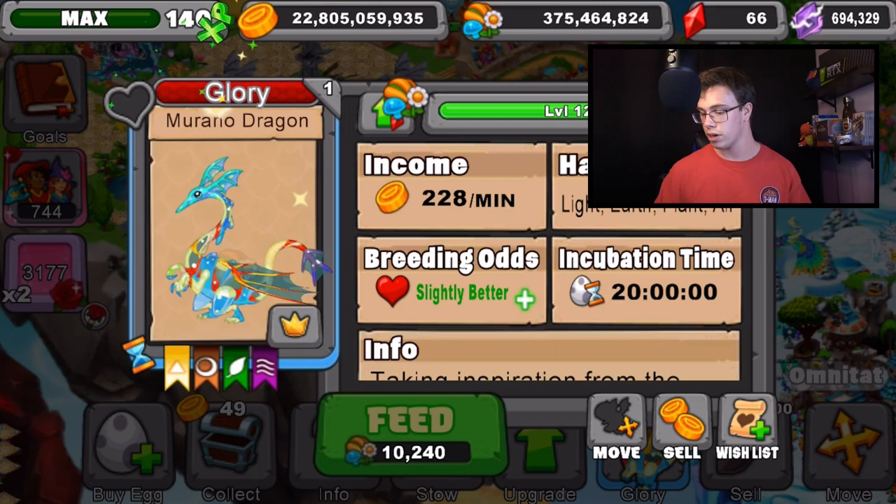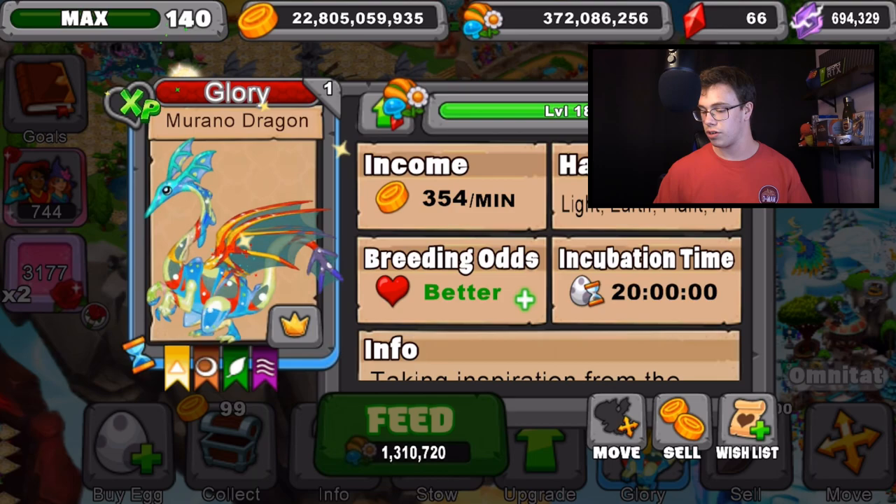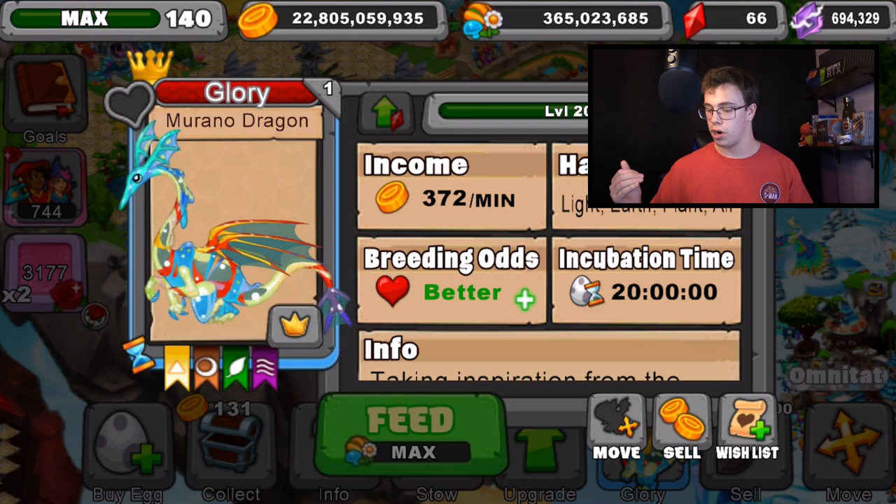I honestly really love the LEDs I have in my studio because I can change the lighting to whatever I want. As you can tell, I changed it to red today because of Valentine's — why not? It's kind of nice. At level 20, the Murano Dragon produces a total of 372 gold a minute.